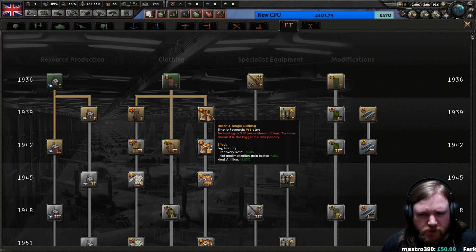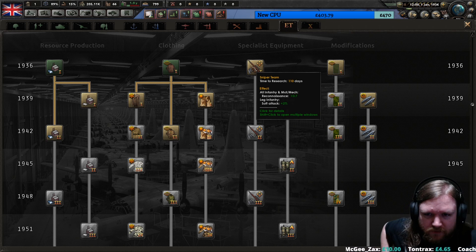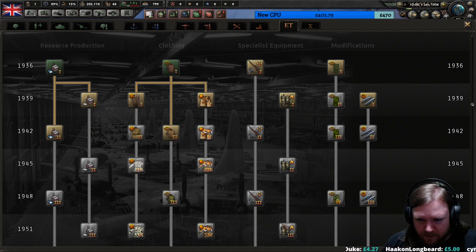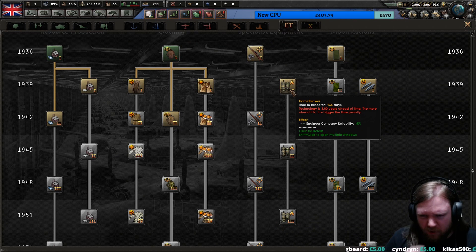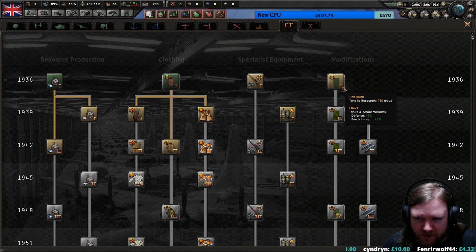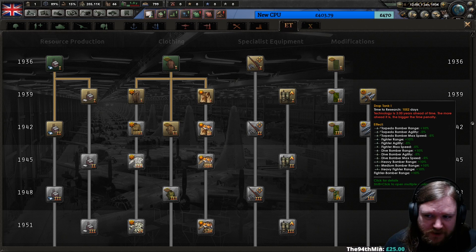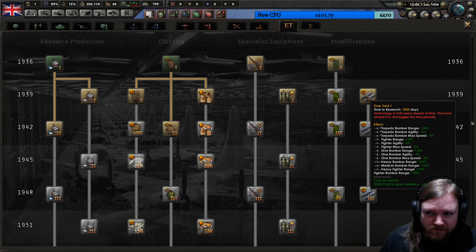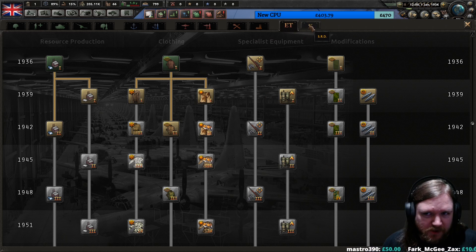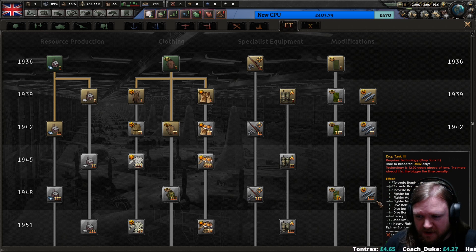I really do hope this makes it into the base game, because actually having to research better types of clothing is smart. I wonder if you actually have to produce them - I doubt it, I think that's just tech. Specialist equipment will increase the recon for your infantry, motorised, mechanised and also your leg infantry soft attack. Engineer company reliability makes your engineer companies more reliable. Modifications include flat finish factory camo - camouflage for your tanks which increases tank defence and breakthrough. And then drop tanks which are fuel supplies, so greater range instead of agility for aircraft. So if you find yourself struggling for distance, you can upgrade the range but your aircraft won't be as effective in battles. It does also increase your speed.